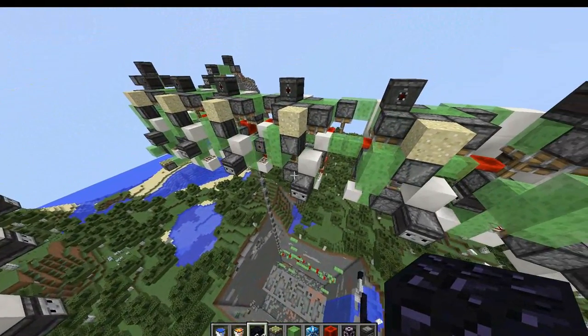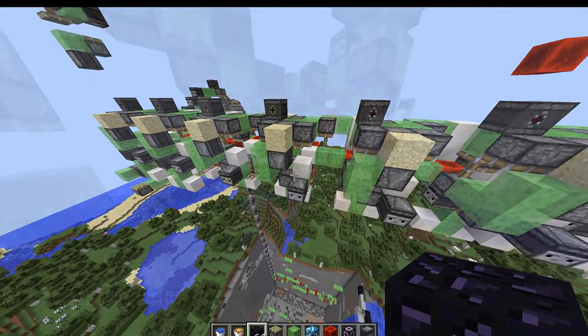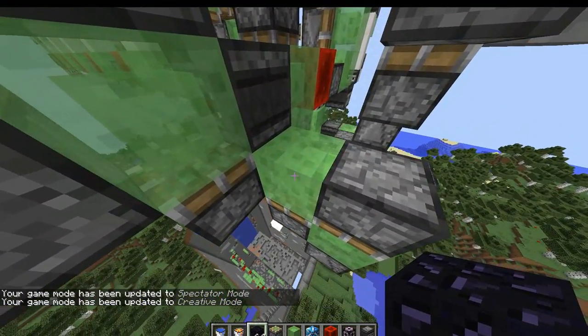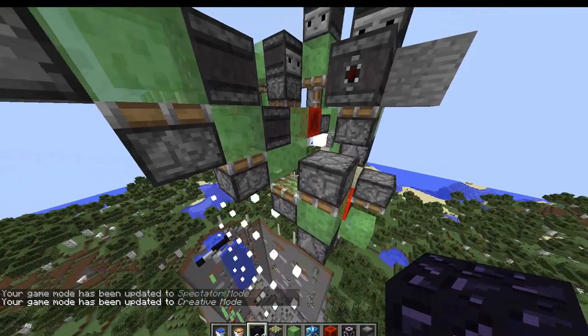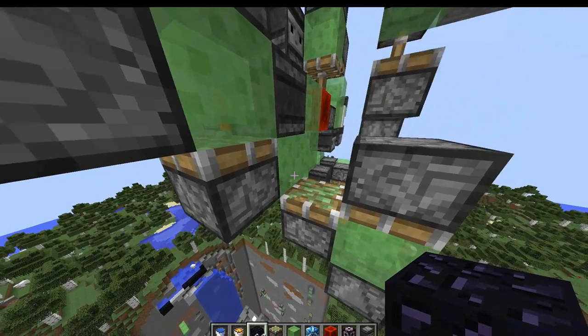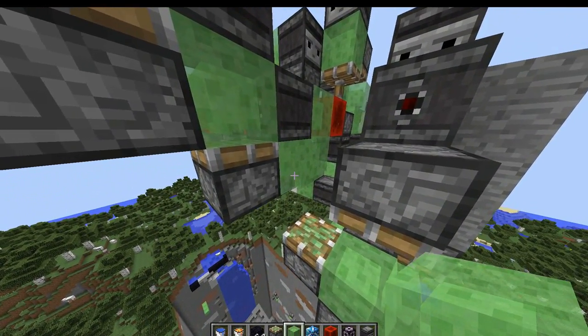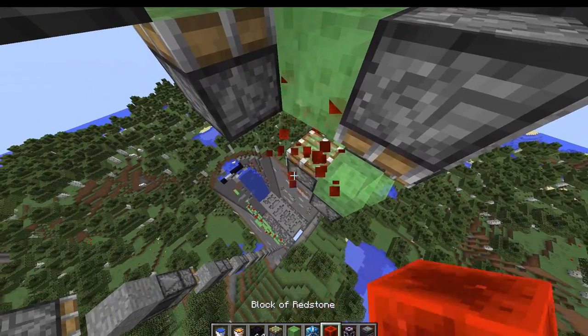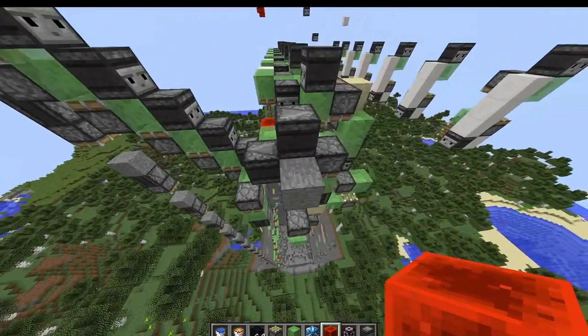The way that I turn the machine on and off is just by removing this line block here. This way, when the machine moves down one meter, it will try to pull this line block and won't be able to. So when I want to start the machine again, all I have to do is put this line block back in, then power this piston down below and remove the power, and it'll start back up again.